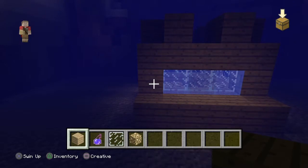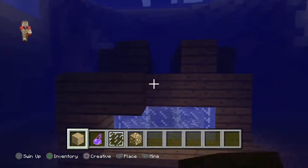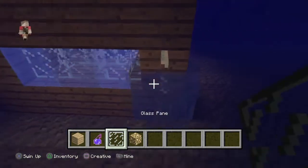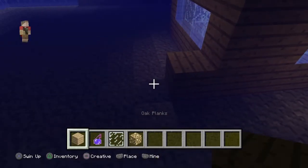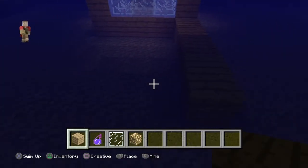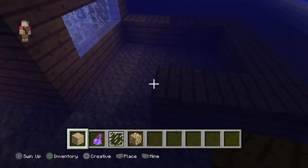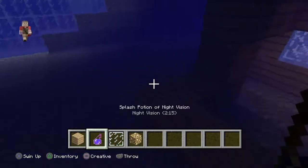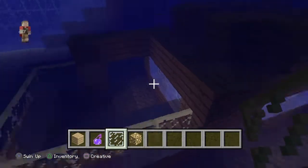Place five blocks of wood in a row, then do two up and four along to make the frame. Put in glass pane — one, two, three, four, five. Make this close to the entrance of your sea cave, as I would call it. Make something like this — it kind of shows the steps of making it.